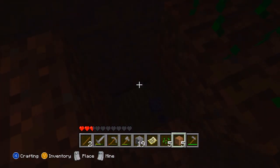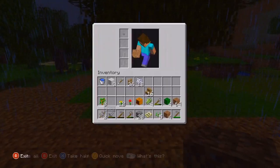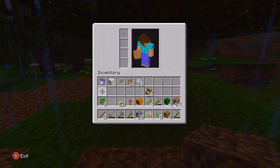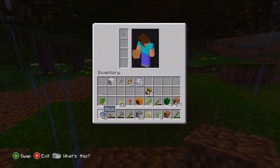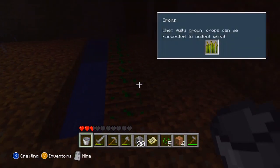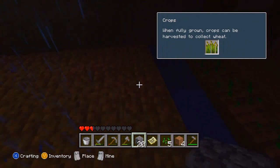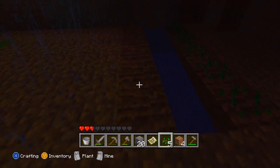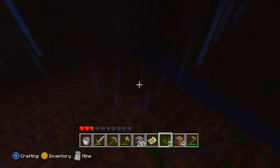I don't want any rock — I want this to all look the same. I'll grab my bucket of water — oh I just chucked it on the ground. It'd be cool if you could place a bucket and it would fill up as it rains. 'When fully grown, crops need to be harvested to collect wheat' — that's nice to know. I think I'll have to go back up to my house because it's getting really dark.